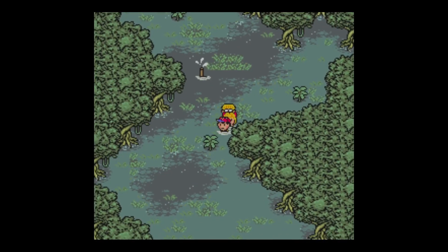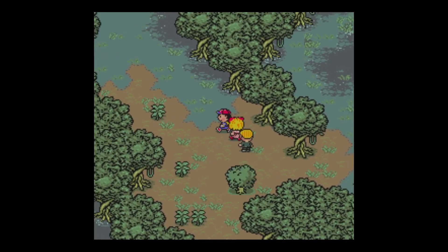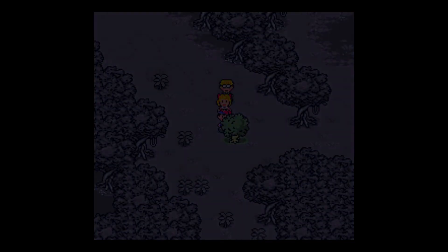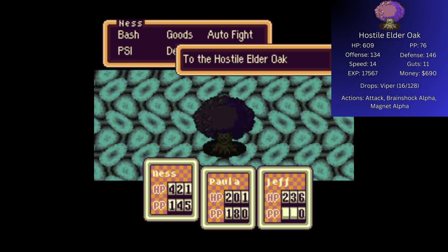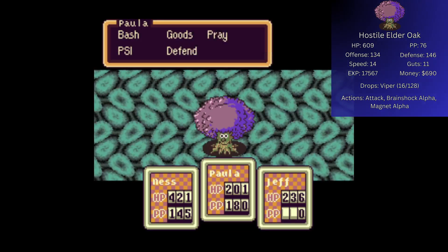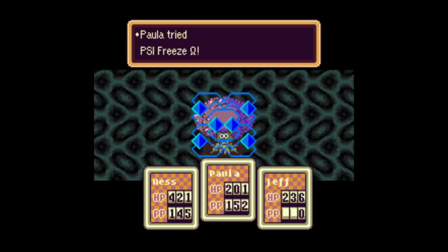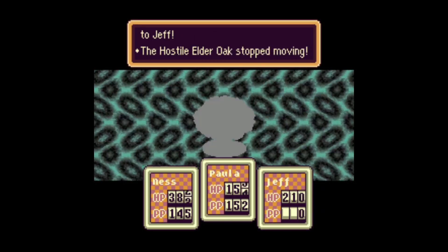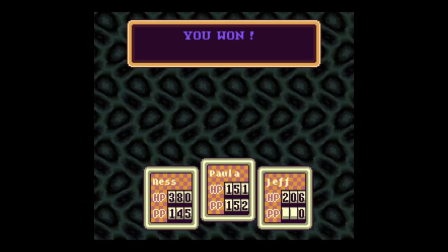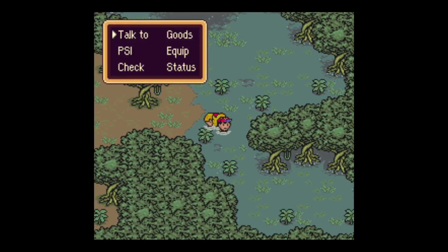Later in the game, ATMs will start charging ludicrous handling fees, probably because they're usually not real ATMs. Anyway, we got a new enemy here — the Hostile Elder Oak. Like the Territorial Oak, he can explode when killed, so my advice is take him out quick. I believe he can also use Brainshock. Oh, that wasn't so bad — I thought for sure that would kill us all.